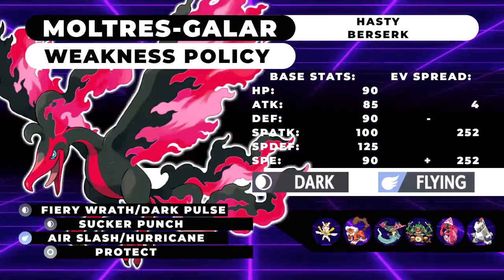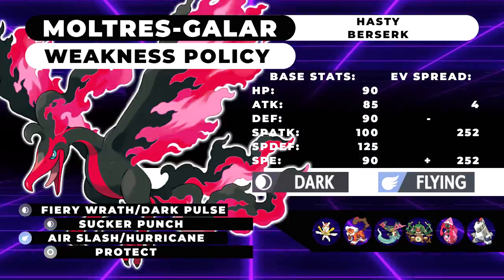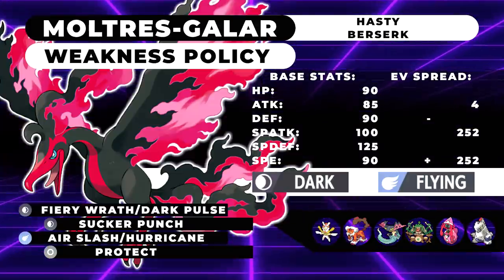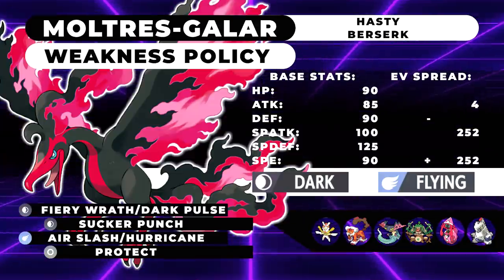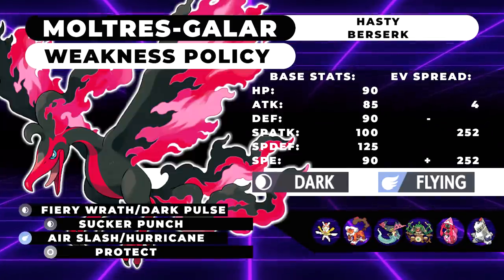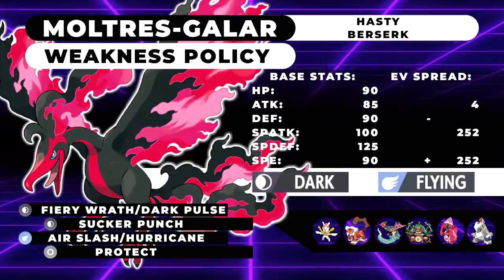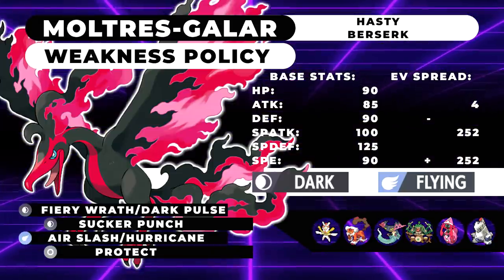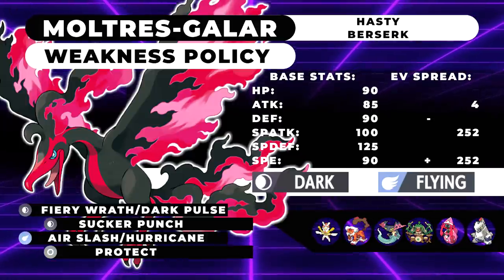The only issue is this thing doesn't get Tailwind, which is really disappointing — if it got Tailwind it'd be a phenomenal Psychic Seed user. But for the time being, whatever moveset I gave it for the Assault Vest will work just as well with the Psychic Seed if you want to put the Assault Vest somewhere else. This Pokemon has phenomenal synergy with a lot of things in the format and I'm actually really excited to try it out. I hope you guys are gonna try out some of the sets I showed you today — leave a like, subscribe for more moveset guides, and comment down below what you guys think of Galarian Moltres!